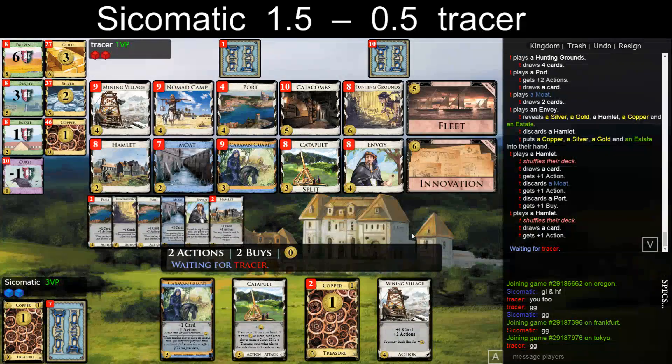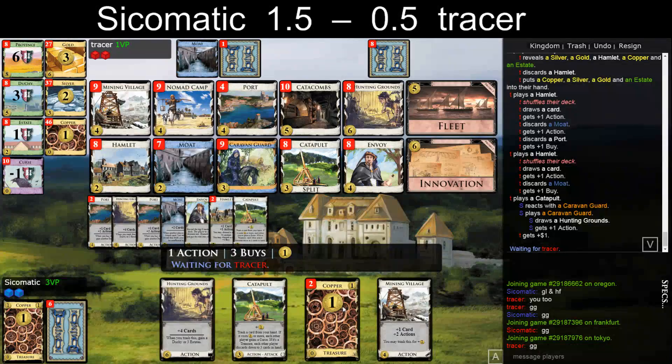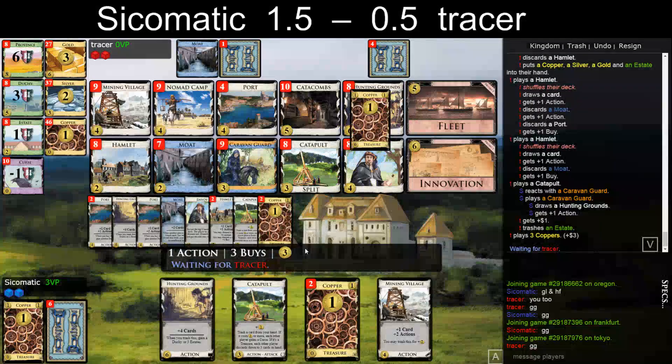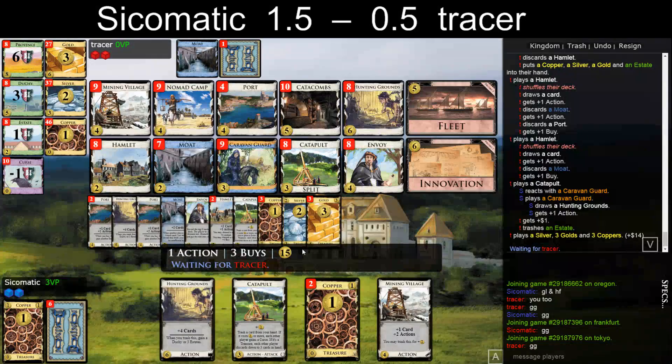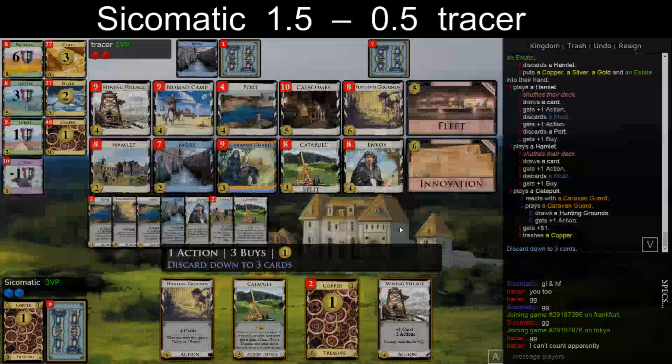He wants to set up a Mode potentially. No Mode. So he can either trash his last estate or attack me — I think he will attack me. Nope — he wants to have that amount of money: 15. I would take... I'll let you undo if you ask, but I'm not going to propose it myself. So what do you want to buy? Looks like you want to trash the Copper then. So you have 14: Hunting Grounds, Port, Nomad Camp, for example.